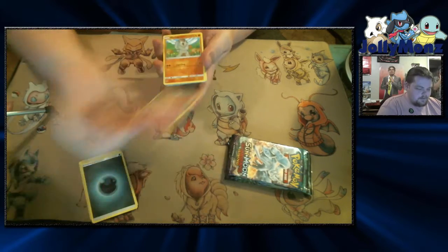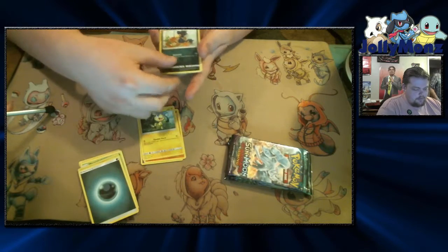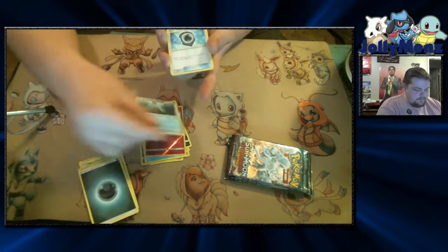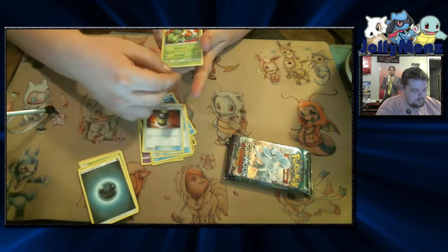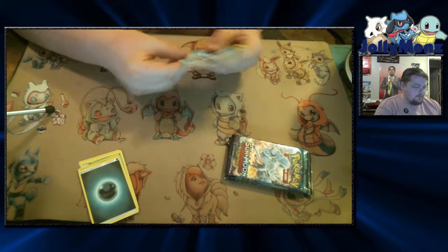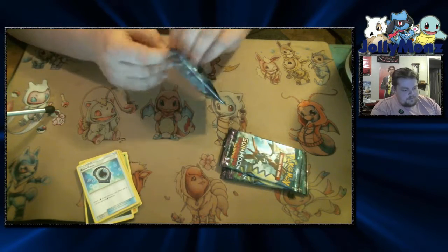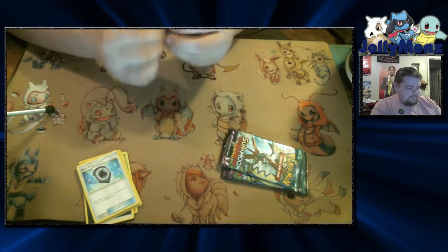We have a Slowpoke. Machop. Helioptile. Murkrow. Another Sandshrew. Reverse Hollow Whimsicott. A Marini. An Aqua Patch. Enhanced Hammer. And a Lilligant. So, Aqua Patch, not too terrible. They're dirt cheap right now, but probably won't take forever for them to go up. Just one of those cards you stick in a box and don't touch for five years. It is at least a playable common.